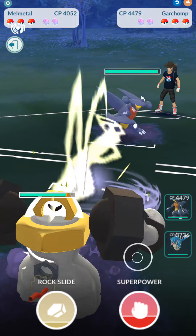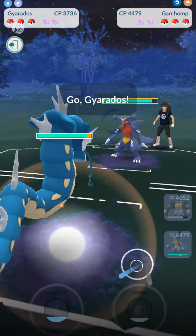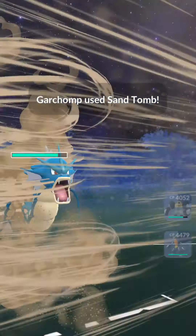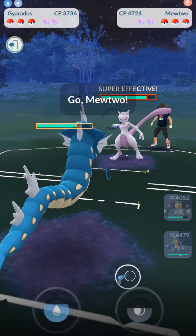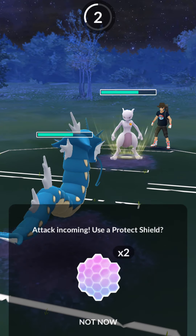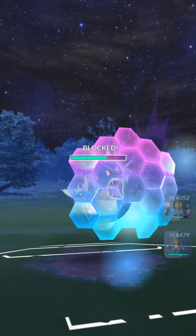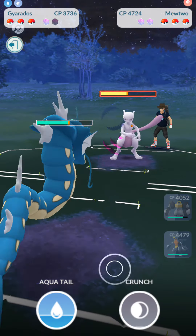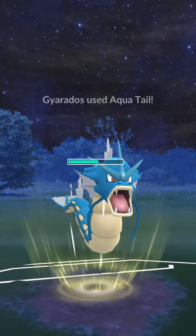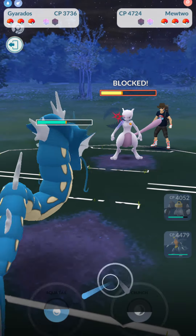We got Melmetal leading against a Garchomp here. Let's see if we can try to catch them with a smart switch. They hesitated so they kind of played it close to the hip. Of course they go for a Sand Tomb. I kind of saw that coming but I did not expect the Mewtwo. So now I have to make a choice to burn both my shields on these side strikes. There's the first one.